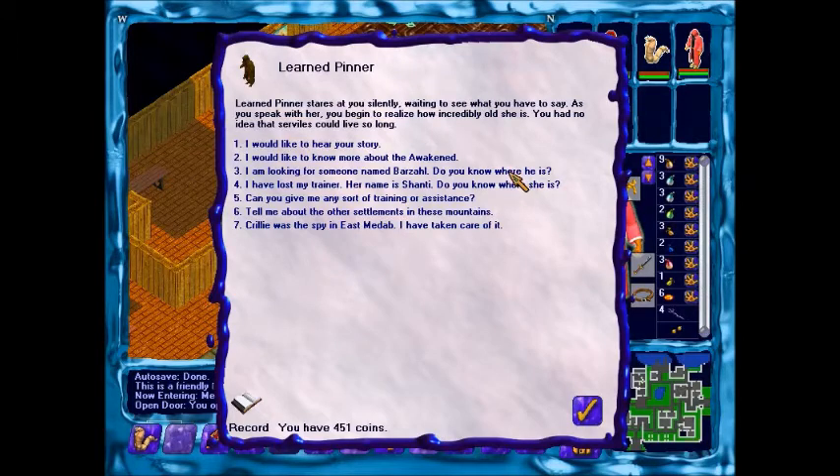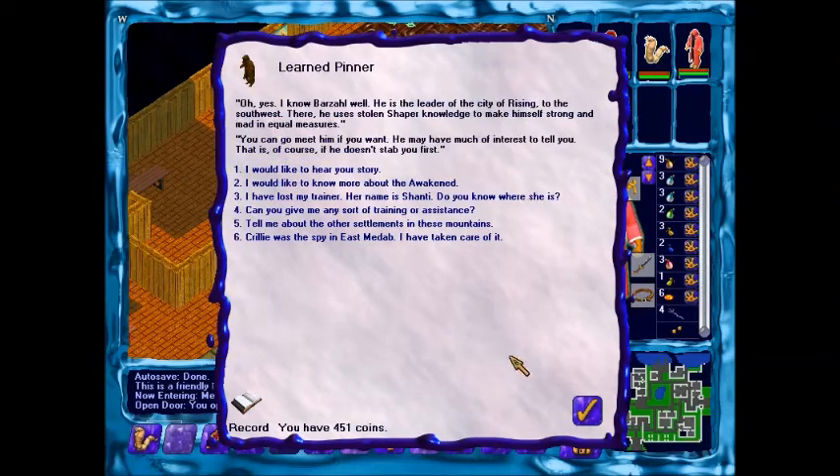I have a couple of questions. Do you know where Vassal is? Oh, yes. I know Vassal well. He's the leader of the city of Rising to the southeast. There he used stone-shaped knives to make himself strong and mad in equal measure. You can go meet him if you want. He may have much of interest to tell you. That is, of course, if he doesn't stab you first.